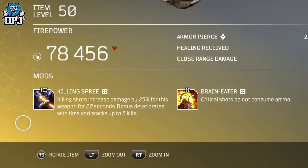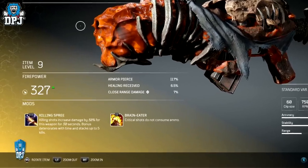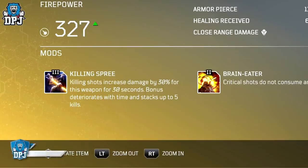But the Amber Vault within the demo rocked a much better mod. As you can see on screen now from my demo version — killing shots increased damage by 30% for the weapon for 30 seconds. The bonus deteriorates with time and stacks up to 5 kills. So we get an extra 2 kills, an extra 10 seconds, and an extra 5% weapon bonus per kill. Absolutely craziness. Quite a difference there — not many people knew about this because not many people really used it within the demo. It would absolutely be a beast, and I'm not surprised it did receive a nerf.